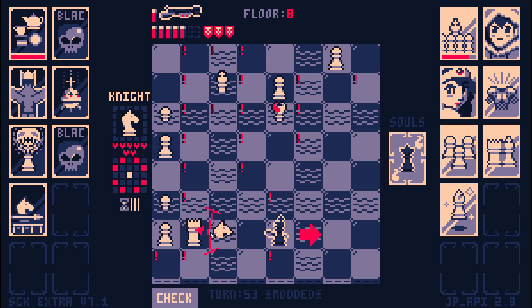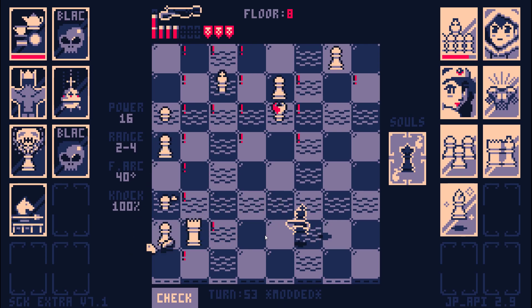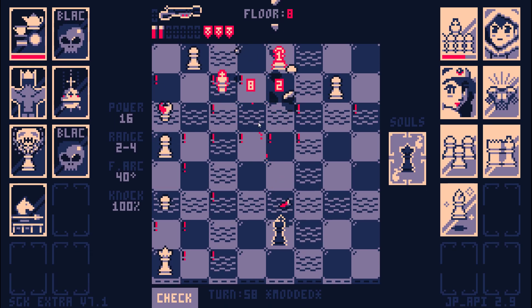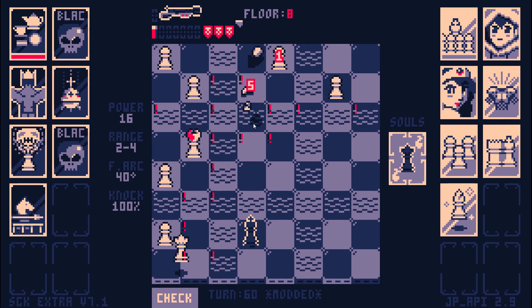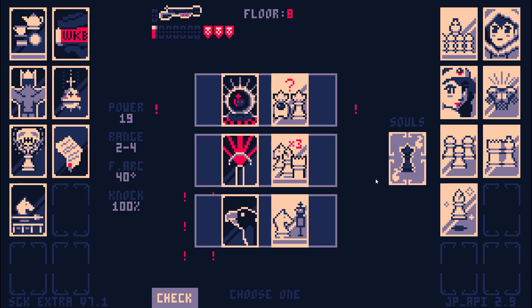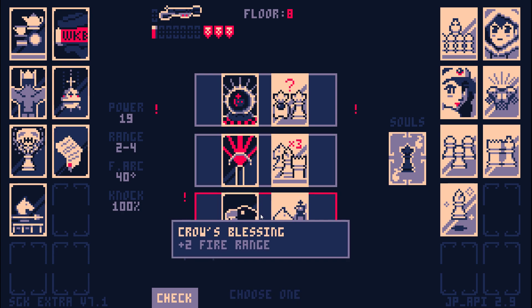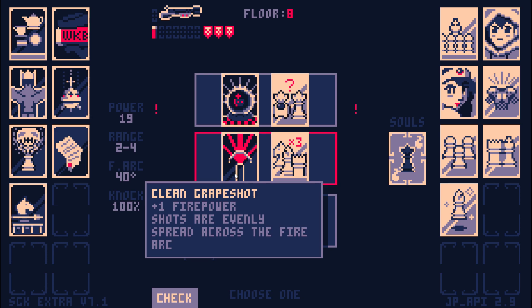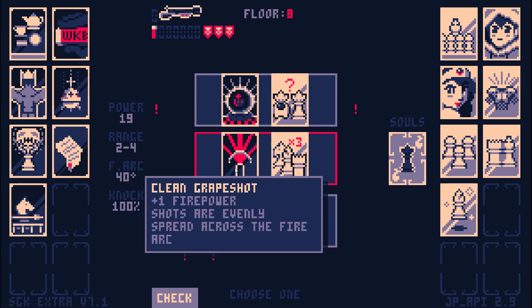There is a moat protecting me from that rook. It's just a queen, that's fine. More fire range? I like that — pretty good. Clean grapeshot got buffed. Now it's actually a pretty good card, rather than just taking it for the aesthetics of having an evenly spread fire arc.